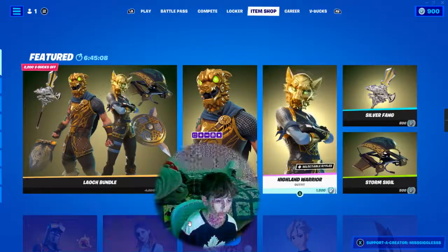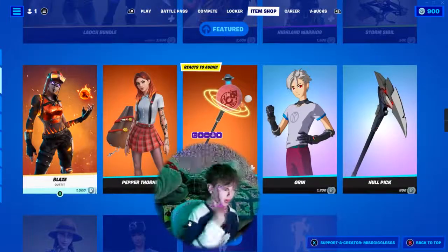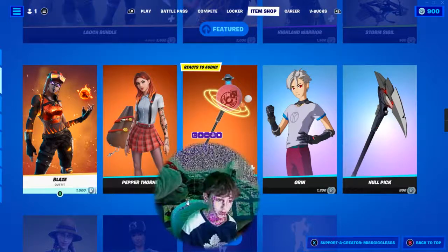Comes with the skin and the backpack. And we got Blaze, 1,500 V-Bucks. If you see that little fireball floating above her hand, that is her backpack.